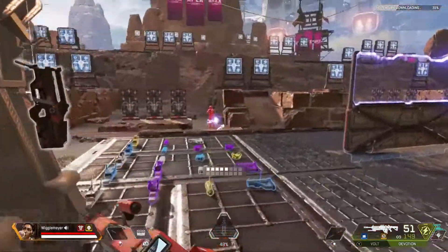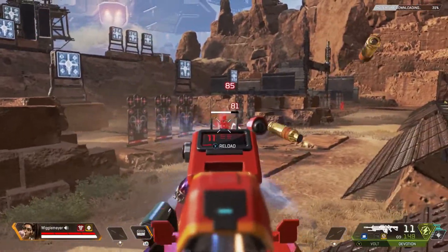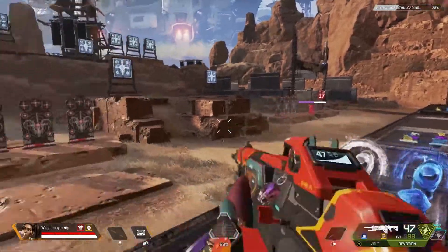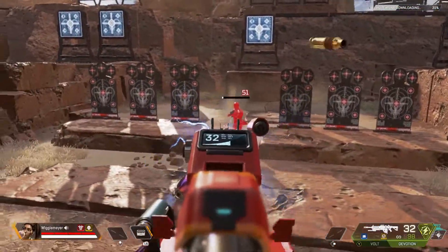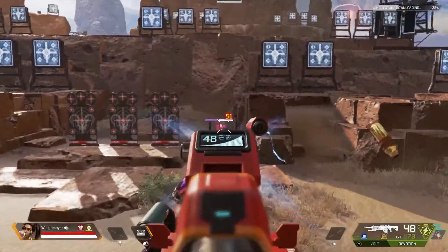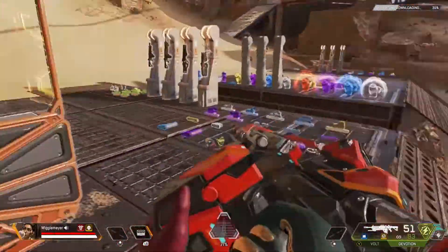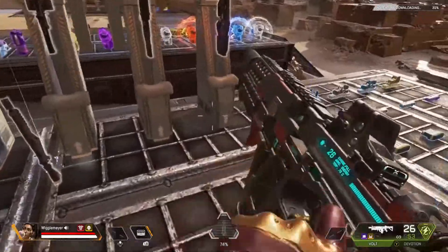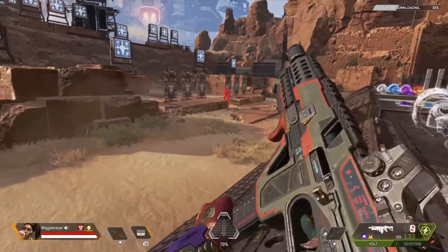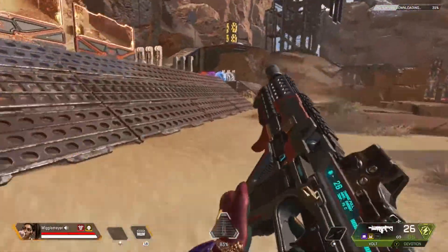Rampart is absolutely incredible but I'm a bit nervous she's gonna get a nerf — she seems really OP. Revenant and Loba weren't that strong when they launched, but she is just ridiculous. I'm also confused on Apex's logic behind putting the Devotion as ground loot now, since it still shreds. The vault seems really strong too.